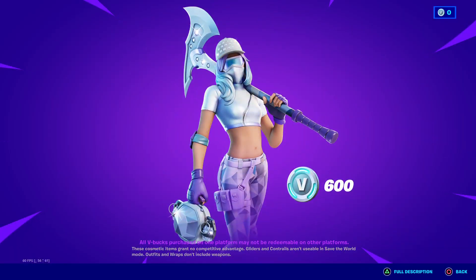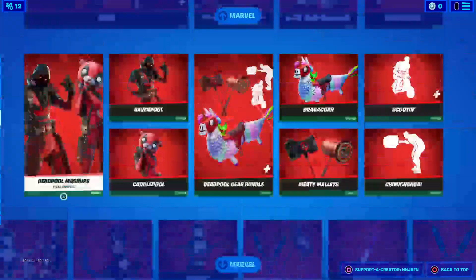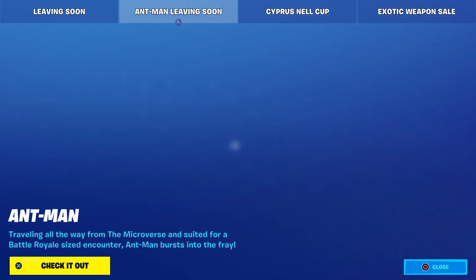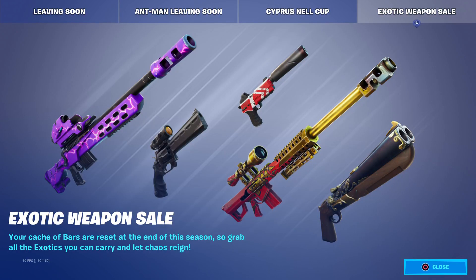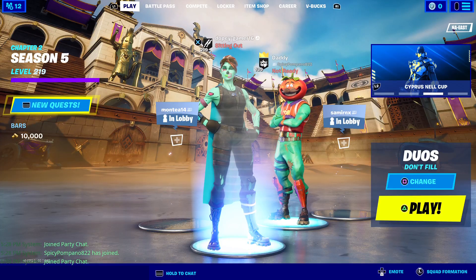Then we got the Divas Bundle still here, and the Golden Touch, and the Crew's still here. And that is it, guys. So the bundles are leaving soon, Ant-Man's leaving soon, the Snell Cup is March the 11th, and is out itself. Make sure you like, subscribe, hit the bell, and tell me how you like this item shop. Love y'all, peace.